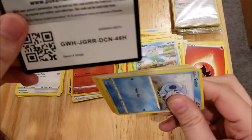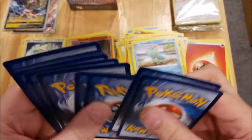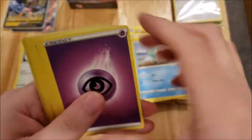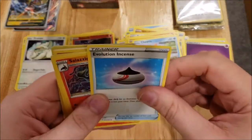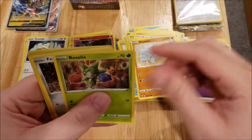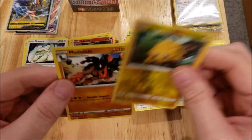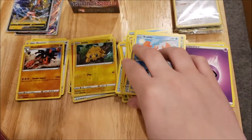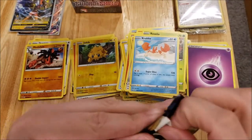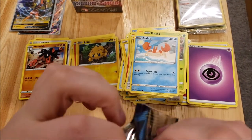Next pack. There is a code card for you guys. We have a Psychic Energy, an Evolution Incense, a Salazzle, a Bisharp, a Sobble, a Rhyhorn, a Roselia, a Ferroseed, a Krabby, a Reverse Foil Joltik, and a Mudsdale Rare. We haven't been getting any really epic pulls out of these guys, which is kind of disappointing to be honest.